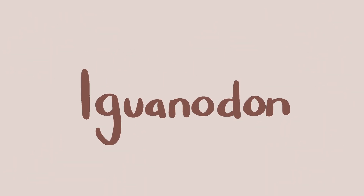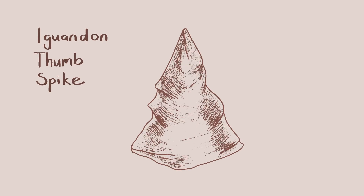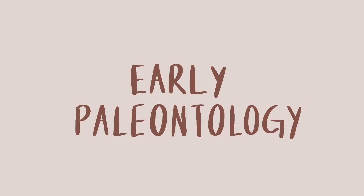An example would be the Iguanodon. Its thumb spike was originally believed to have been on its head, sharing a similar function to a modern-day rhino's horn. And when you look at the Galar fossils, you can see many references to this early paleontology era.